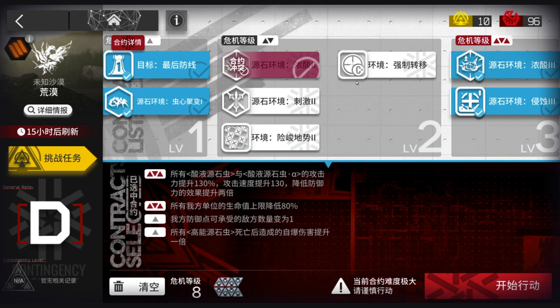This one is for the ranged insects: their attack goes up 130%, their attack speed goes up 130, and their effect of lowering defense is going to be twice more — so like three times as much. And that's our combo requirement.